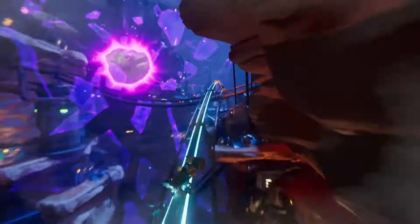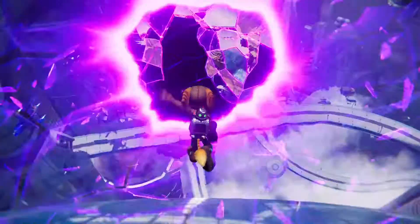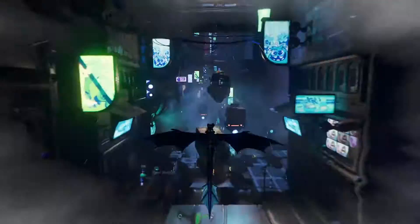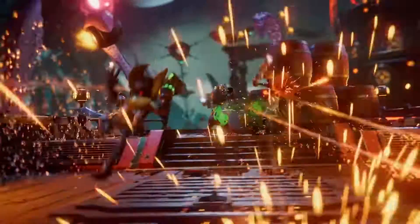Ratchet & Rift Apart is a game that utilizes dimensions and dimensional rifts, and that would not have been possible without the solid-state drive of the PlayStation 5. The SSD is screamingly fast. It allows us to build worlds and transport players from one place to another at near-instantaneous speeds. It is an unbelievable game-changer — we can now do gameplay where you're in one world and the next moment you're in another. Levels load so quickly and in the action that it feels completely natural. Long gone are loading screens. Now it's all about bringing exciting new adventures.